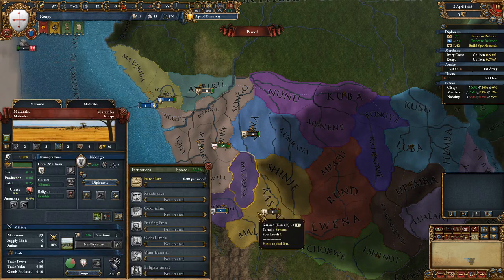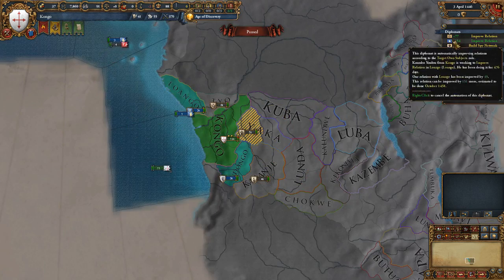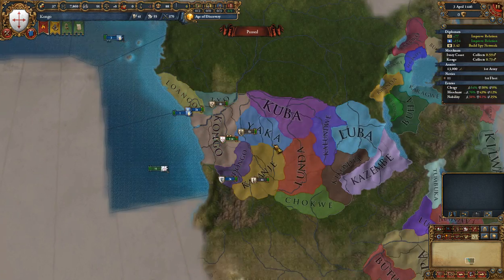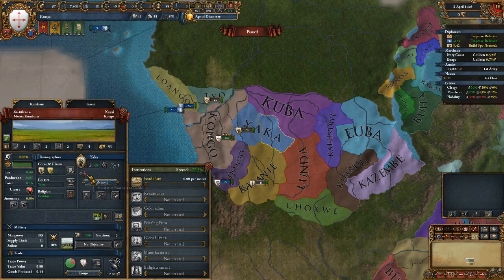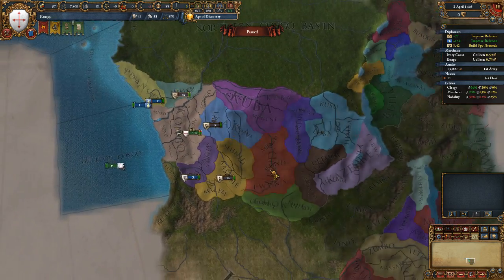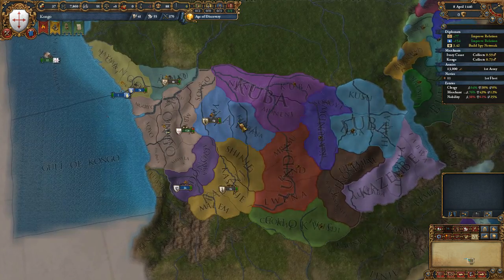My vassals have made claims here and here. Wait until I can get the war going. This puts me at war with Kikamonda and Yaka, and this puts me at war with Kassanje and Lunda. Yeah, let's just take out the big dog.